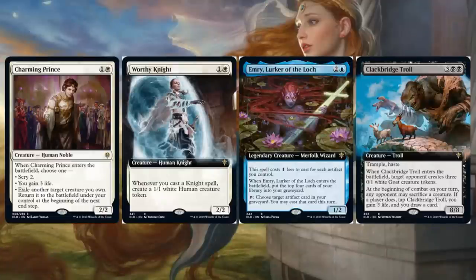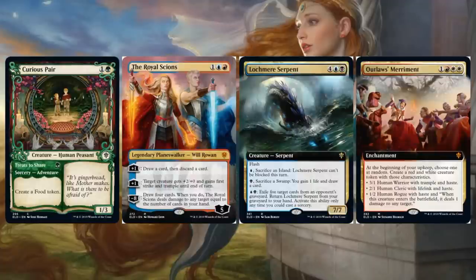We're going to start by looking at a few cards from the last couple days, but we're going to look at variations we have not yet seen. Charming Prince — yesterday we saw the extended art copy, here's the regular. Then we have three cards where previously we saw the regular copy and not the extended art: Worthy Knight, Emery Lurker of the Lock, and Clackbridge Troll. Curious Pair — here's our first look at the showcase version. The Royal Scions — here is the borderless version, and two more extended art cards with Lockmere Serpent and Outlaw's Merriment.